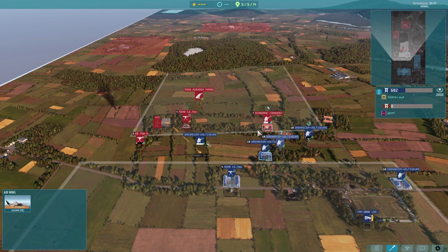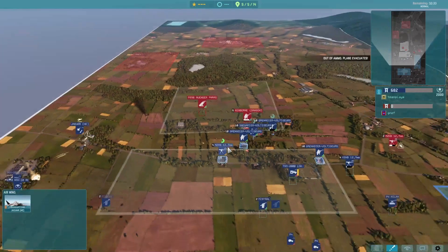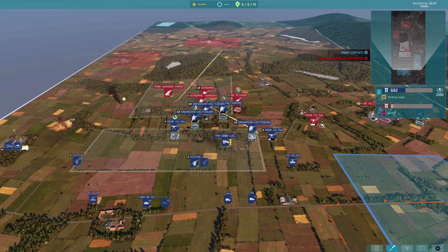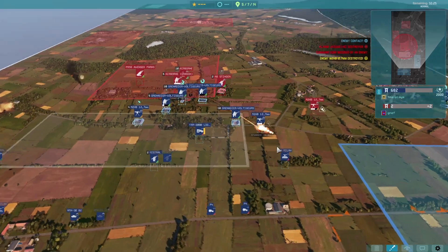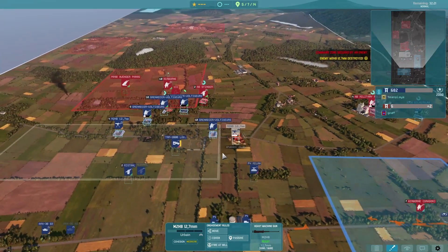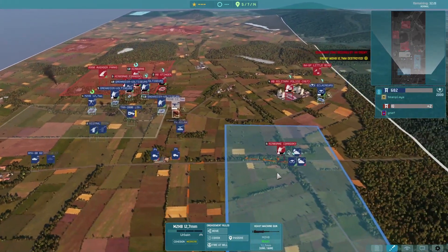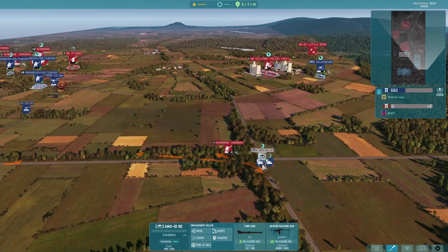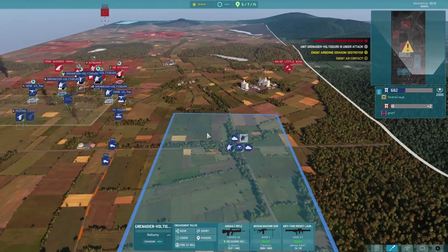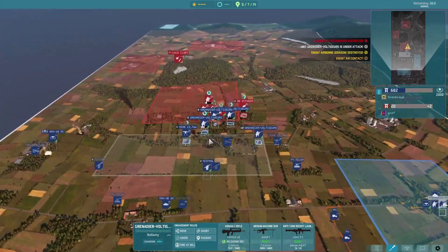I try making a small push here with my infantry — not much success though. Bringing a Jaguar HE does take out the dragon, although we lose our HE bomb and it actually lands on my machine gun squad, so not very good. We do come right up on these Airborne Dragons though, which is nice because we got within their minimum firing range.